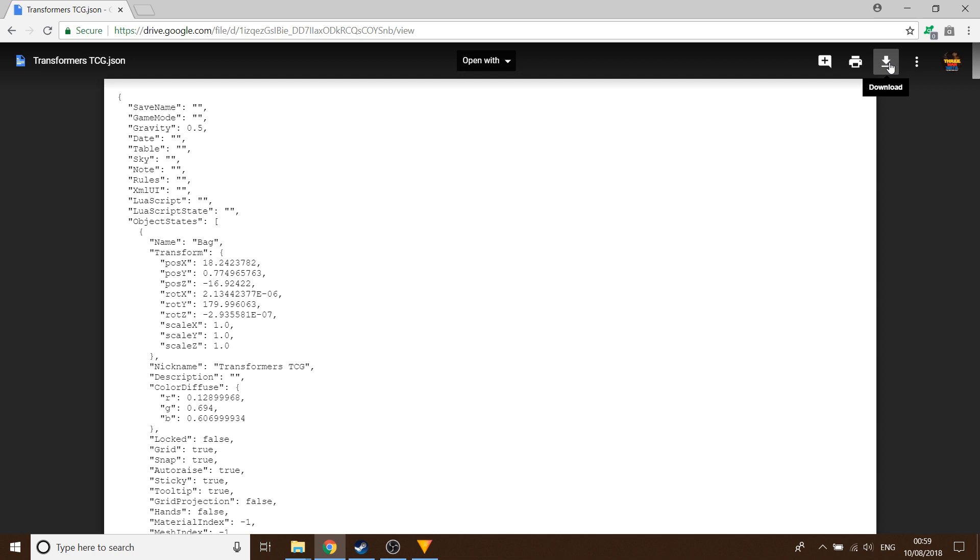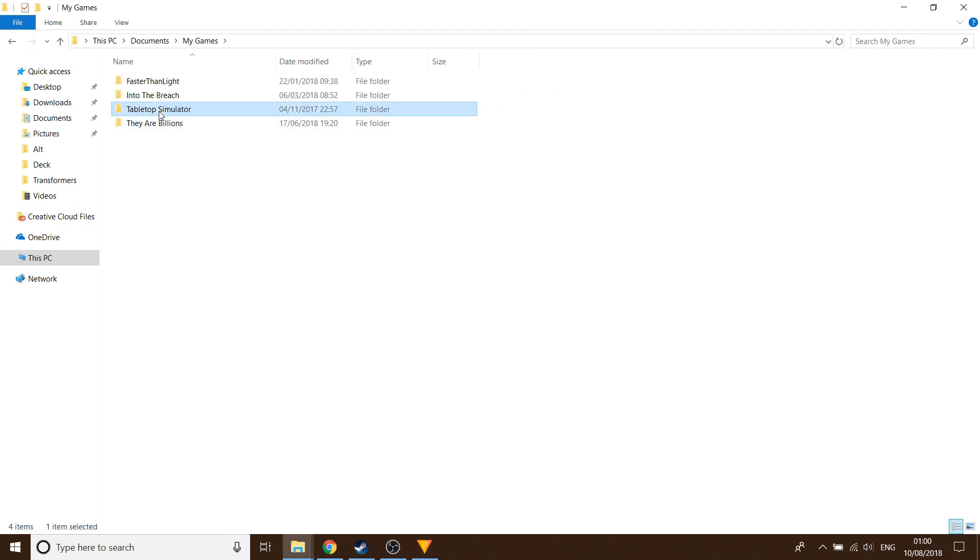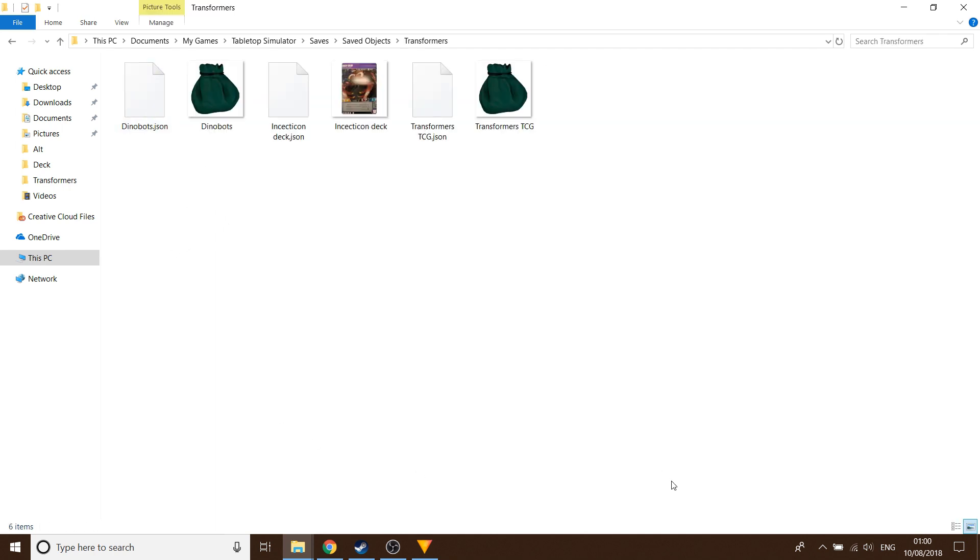At the moment we've got a very limited card base, but it's enough for you to get a flavour of the game. Once you've got that file downloaded, you need to move it into Games > Tabletop Simulator > Saves > Saved Objects. I made a Transformers folder and saved the transformers.tcg.json file in there. This now means the file is ready to rock and roll in Tabletop Simulator.